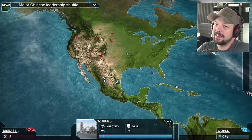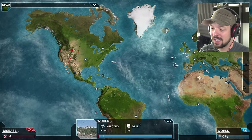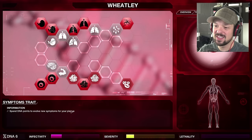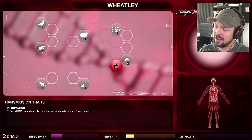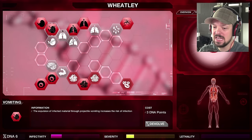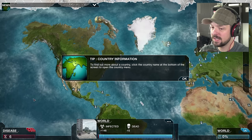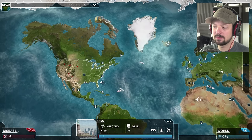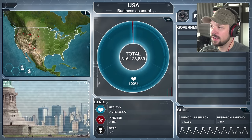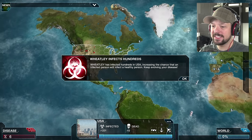Wheatley has not been noticed — fantastic! 80 people is so fringe, nobody's gonna invest anything into curing 80 people. 100 — oh yeah, we're moving faster now. Wheatley has mutated and developed the vomiting symptom without using DNA points. He's getting quite aggressive, Wheatley — why would you, you're gonna give yourself away. But yeah, 162 people infected — business as usual, nobody's concerned. We gotta really work on infectability.